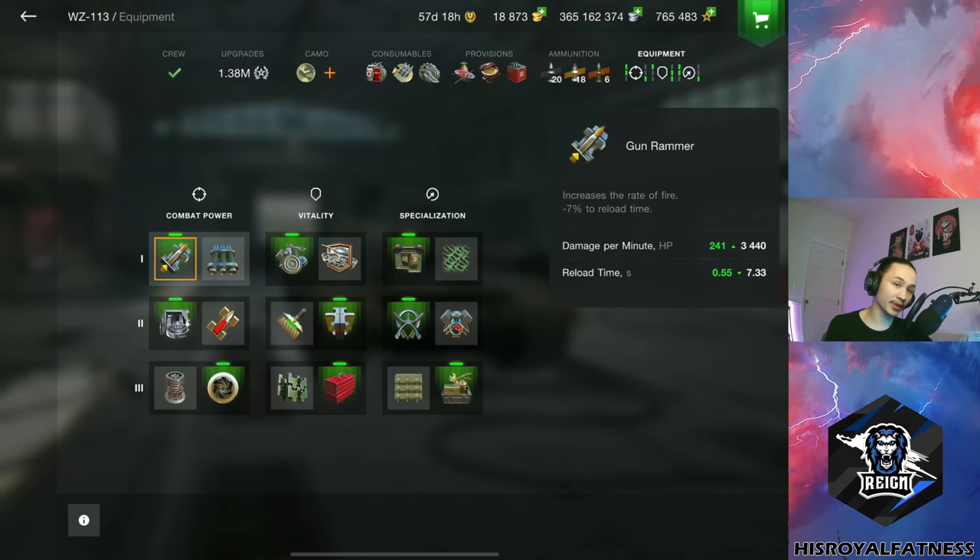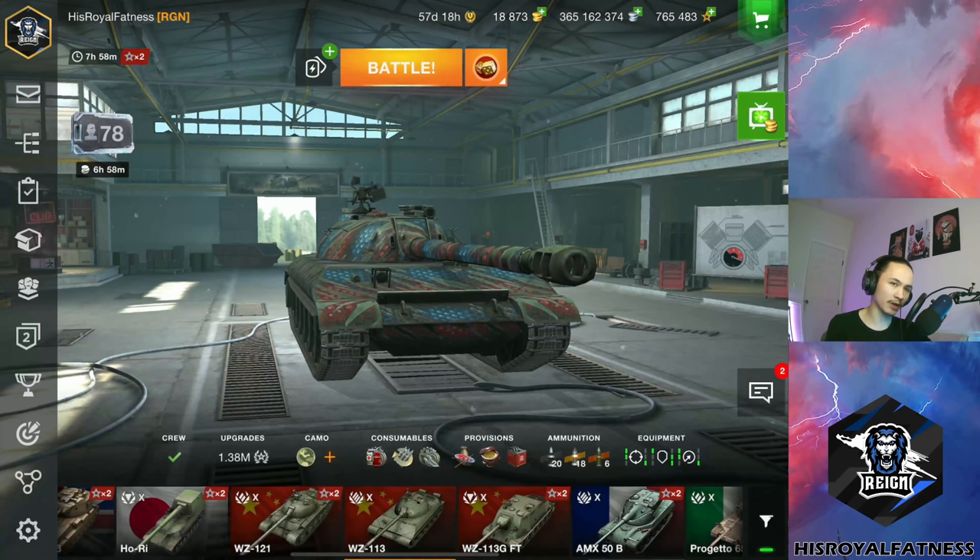You're going to have a 7.3-second reload. The most important piece of equipment to run is the gun rammer. When I swapped from calibrated shells to the gun rammer, that's where I really felt I came into enjoying this tank a lot more.